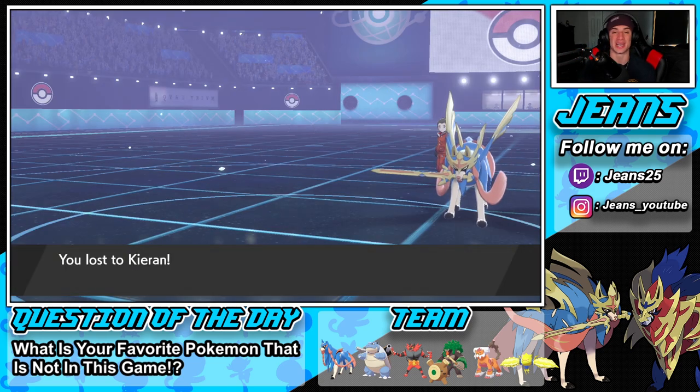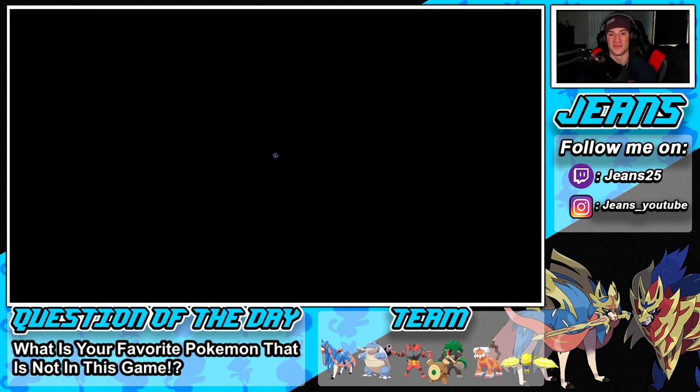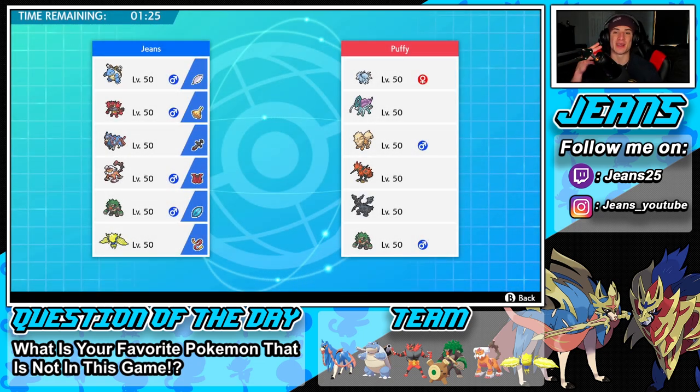We start off 0-1. In the second battle, thank the lord we're not going up against another Zacian team or a Kyogre or Groudon team — we're going up against an off-meta Zekrom team. This guy has Alolan Ninetales, Suicune, Arcanine, Galarian Zapdos, Zekrom, and Rillaboom. A very cool team — I give this guy props. If you watch these videos, shout out to him.